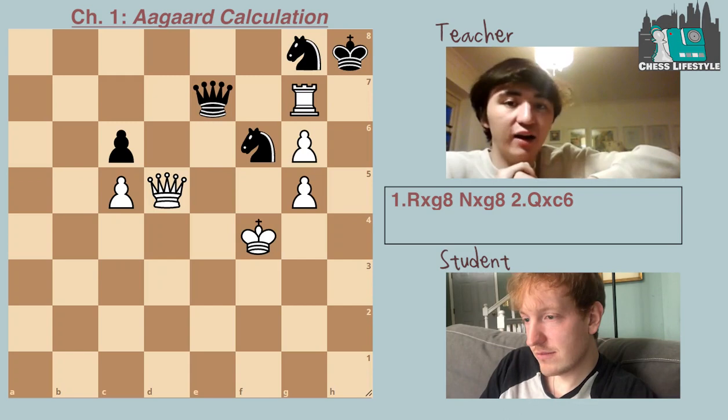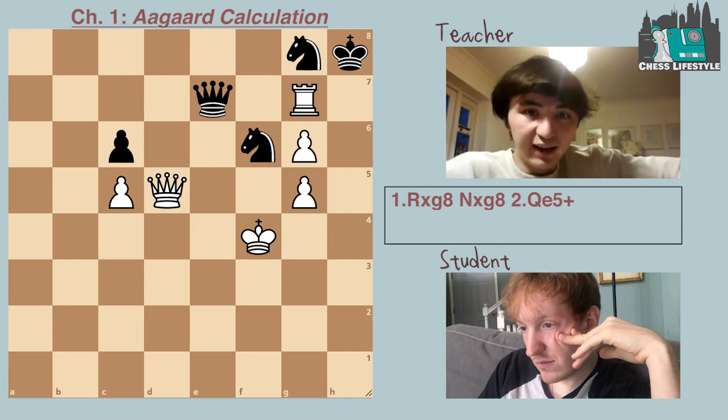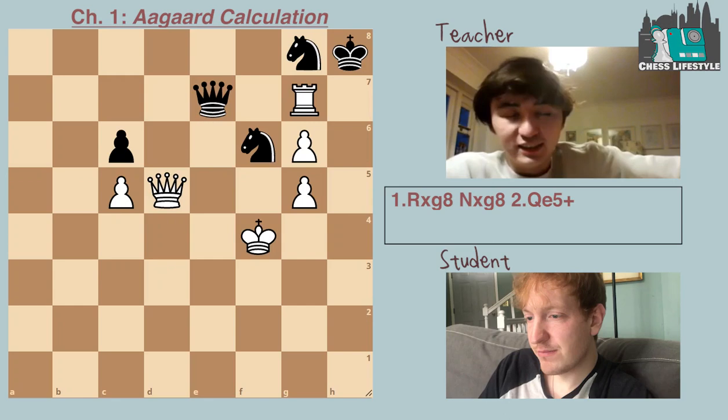Let's stick with rook takes g8 for a second. So if rook takes g8, knight takes g8 — what moves do we have? Oh, okay, so we can force an endgame after queen e5. Queen e5 — he has to take our queen.